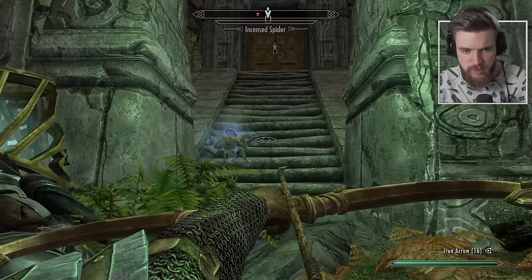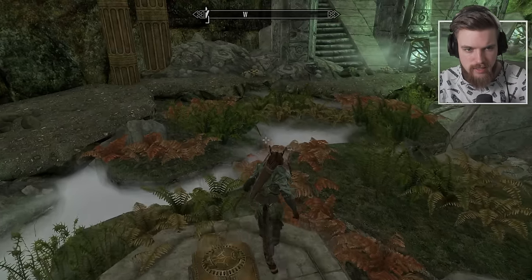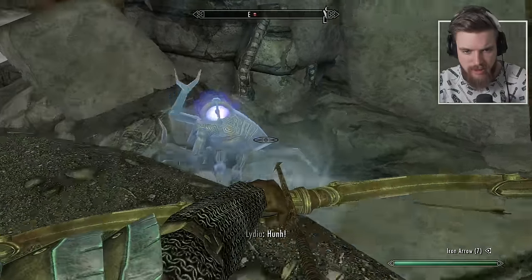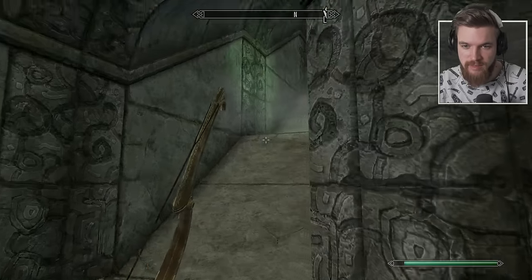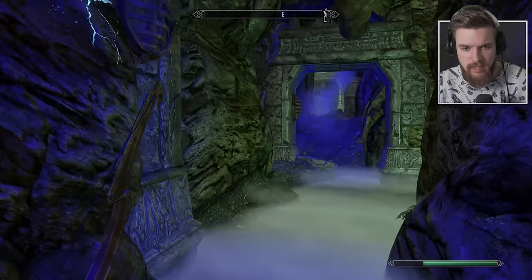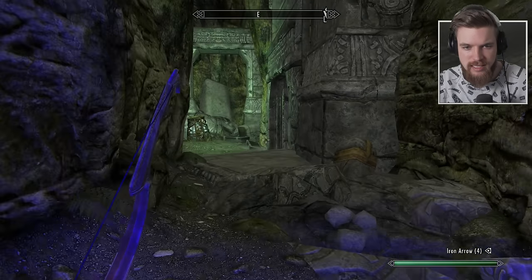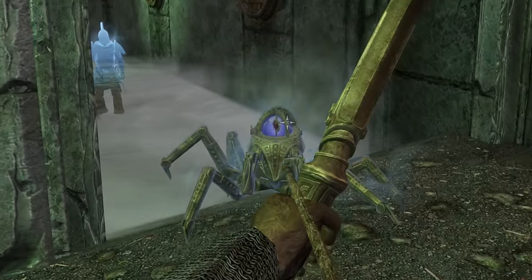I think they're immune to shock damage. We've taken them all out and there's a chest here with a Dwarven Battle Axe of Burning and another Dynamo Core. There seems to be quite a few of those spread around this dungeon, as well as all these little spider enemies. There's some mysterious stuff cracked in the rock. This guy doesn't even have a weapon — go back to the dead and get your weapon. He's a complete mystery.